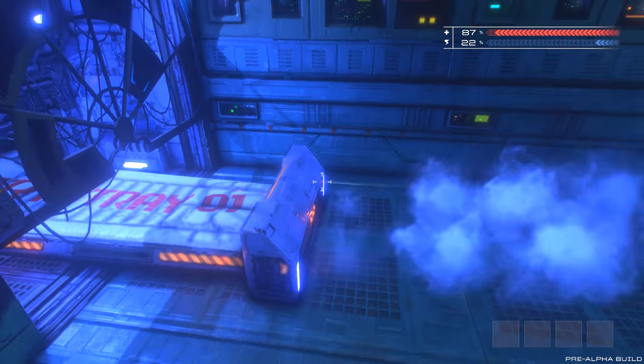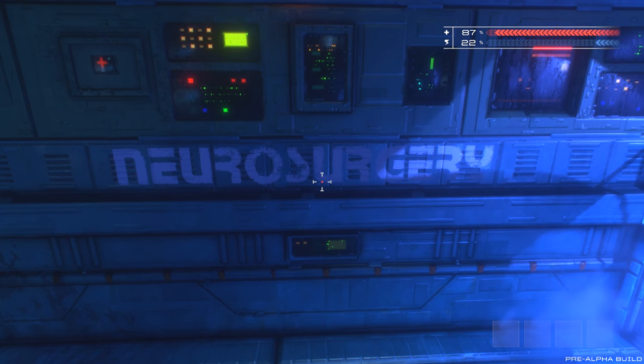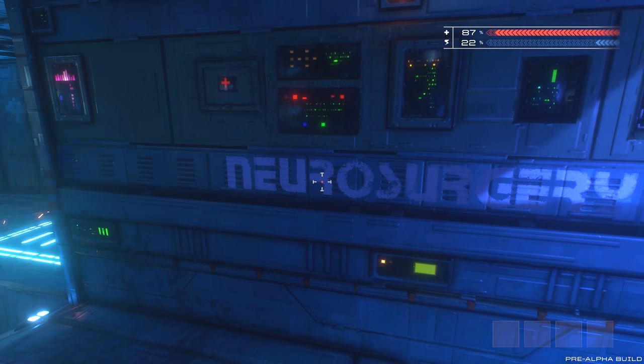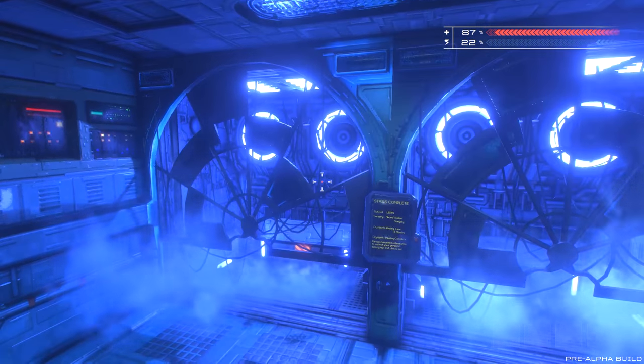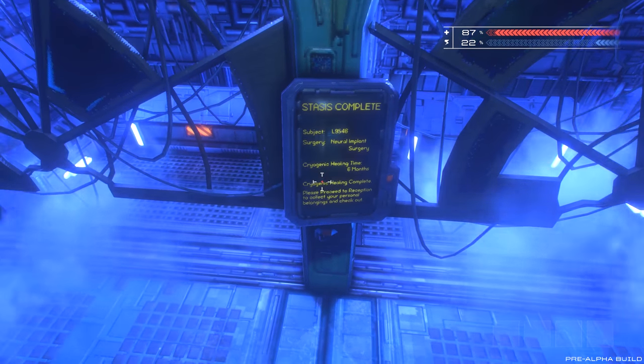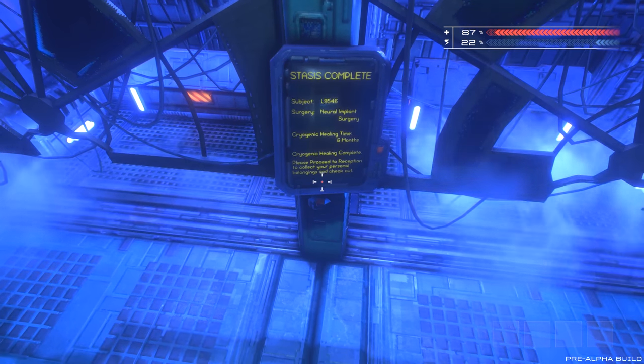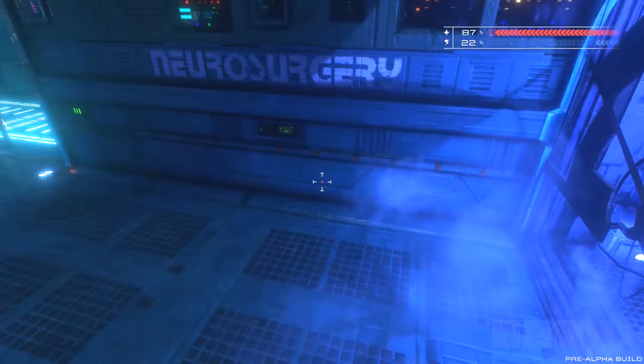In-game UI text reads: Cryo Tray 1. Neurosurgery. The font is so eerily accurate — it really does harken back. Stasis complete. Subject L9546. Neural Implant Surgery. Healing time 6 months. Please proceed to reception to collect your personal belongings and check out.